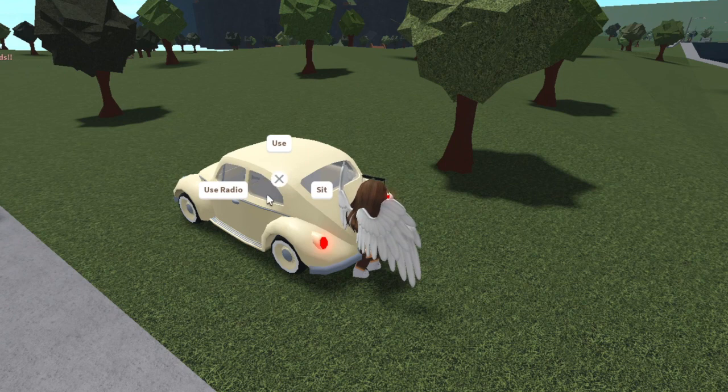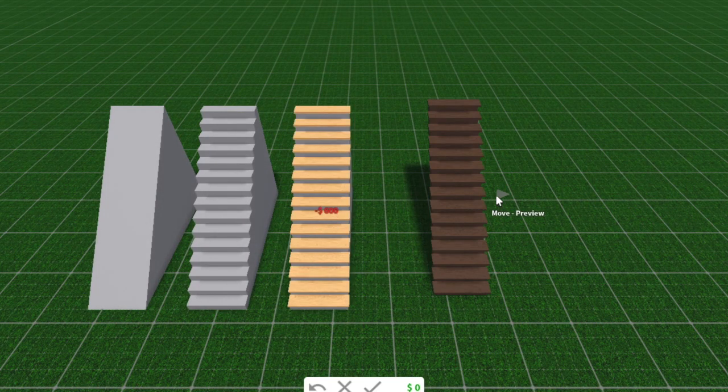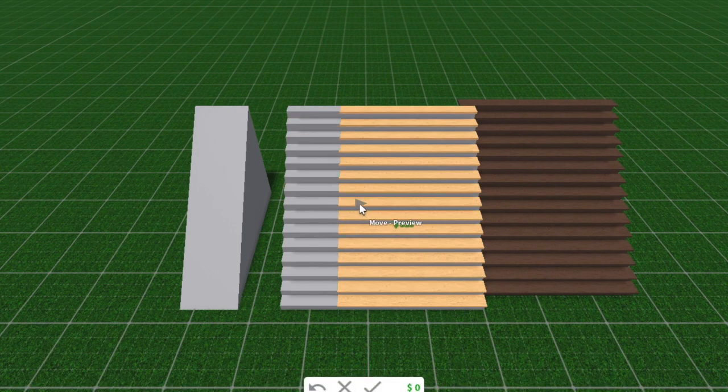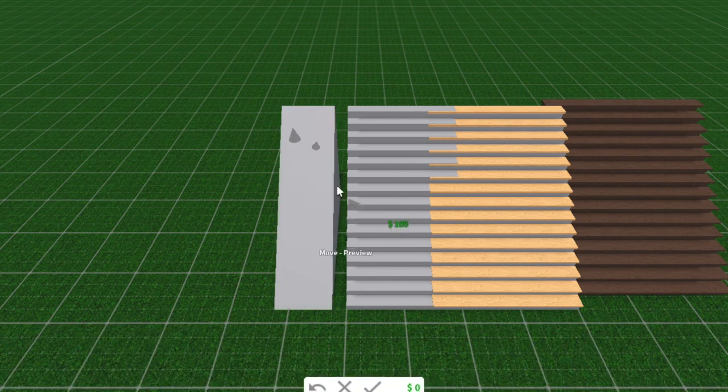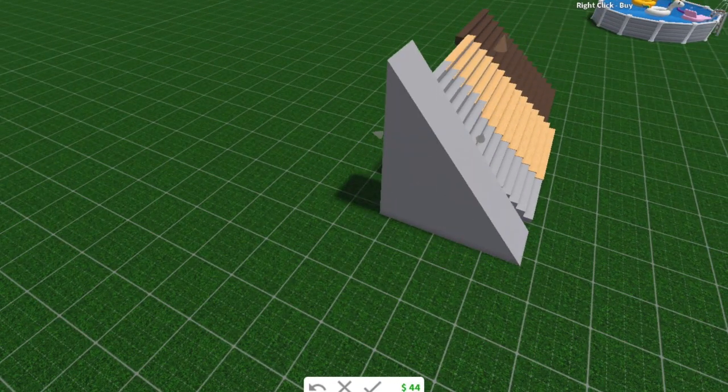You can now also resize certain types of stairs and a ramp. Not many of them, but it is the more plain stairs — the ones that aren't as detailed. You can resize them horizontally, but you cannot change their height. You can only change the height with the ramp.